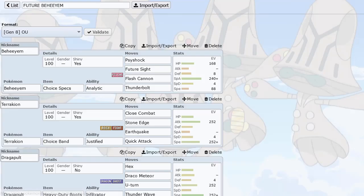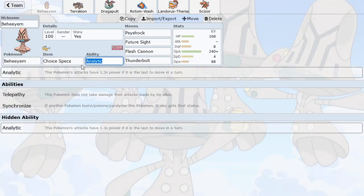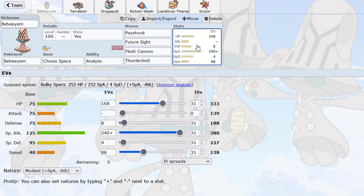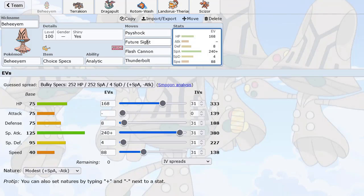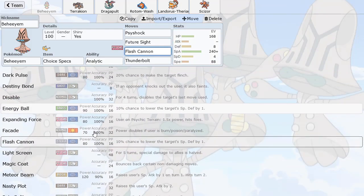Let's talk about Behem. We got the Choice Specs Analytic, and that's going to be powering up the attacks if we go after the opponent, and if they switch out, it also activates Analytic. This is extremely useful because the damage output is a lot greater. Thunderbolt is able to OHKO Corviknight and stuff on the switch. This Pokemon actually has probably one of the strongest Future Sights in the game.